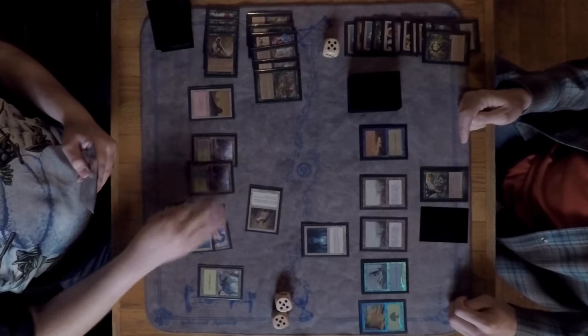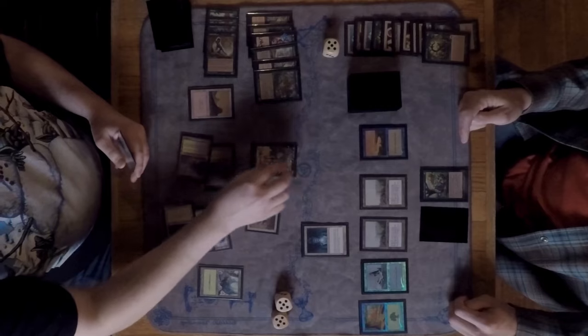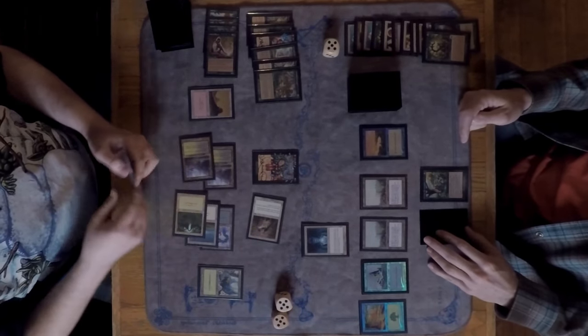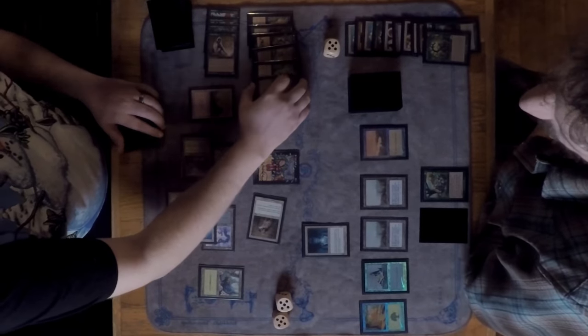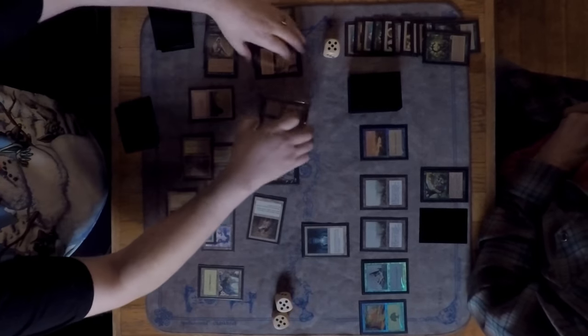There's still a clock and David is down to five life. Marshall even has a Pyroblast in hand for interaction. A Recurring Nightmare comes down — pretty sweet — but Marshall doesn't have great creature targets right now. He has a lot of ways to ramp but no threats.